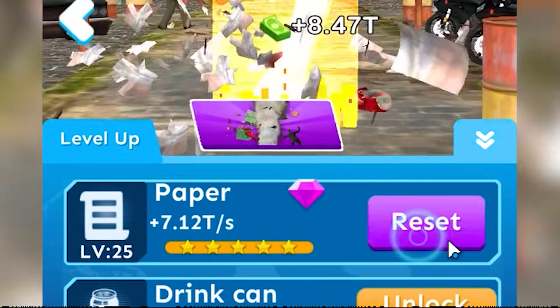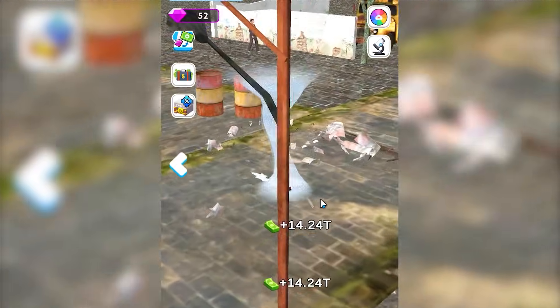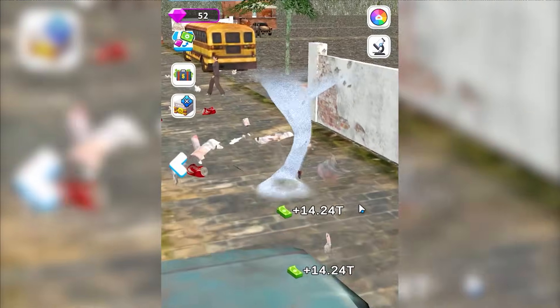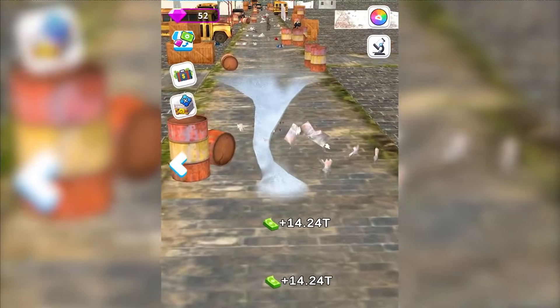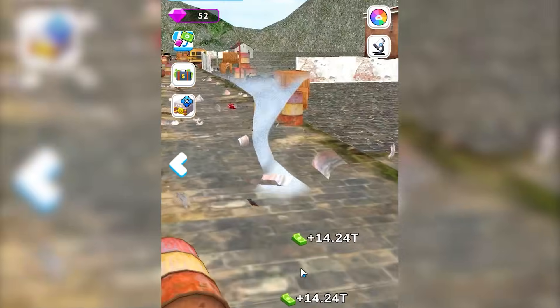Now let's see — we did upgrade it to the max. Now it looks like we're upgrading and regaining even more paper. But let's be honest, most of it is just trash. Can we scare this person right here? At least we can scare her. But that's nothing significant, because I only got one goal, and that's to become a fire tornado.